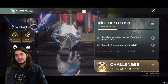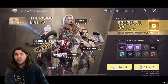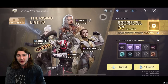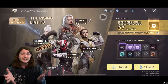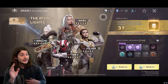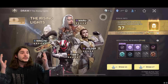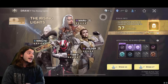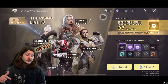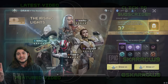So that's kind of the gacha aspect of it — you're trying to pull for these mythic characters. If you pull them multiple times, you can upgrade them, and they're adding more every couple of weeks. We don't know what the price of this is going to be in the full game — you can only free-to-play in the alpha for now. Full thoughts coming in a video probably tomorrow. Thank you so much, and if you have any more questions about anything I didn't cover, let me know down below. Have a great one!